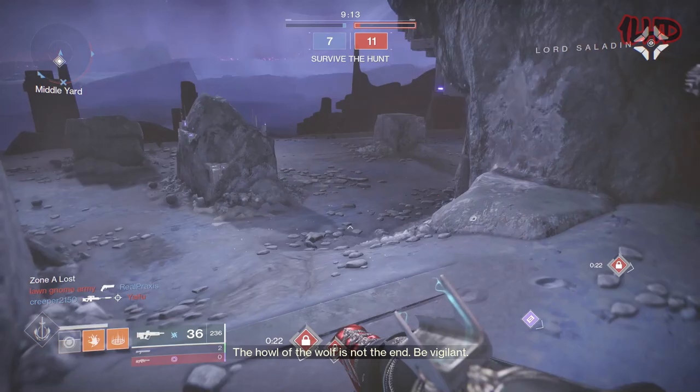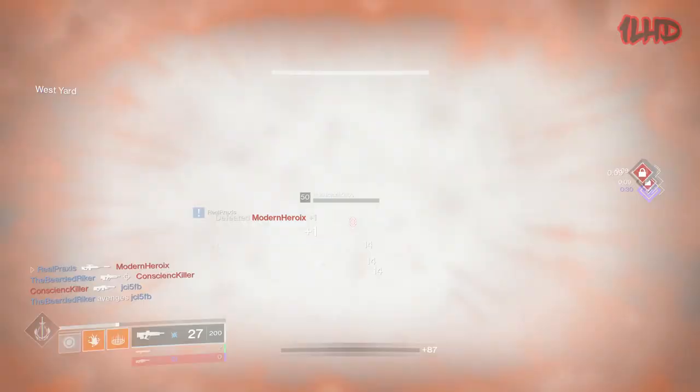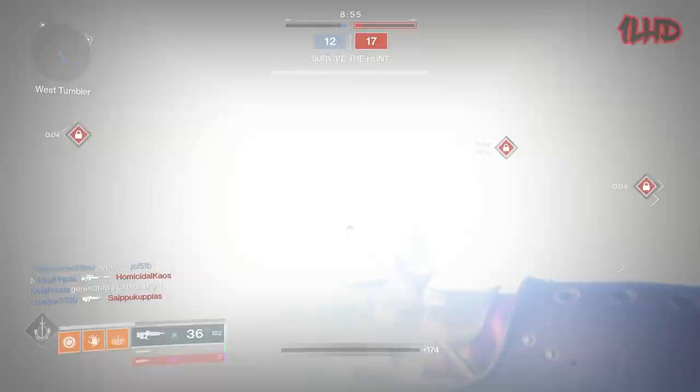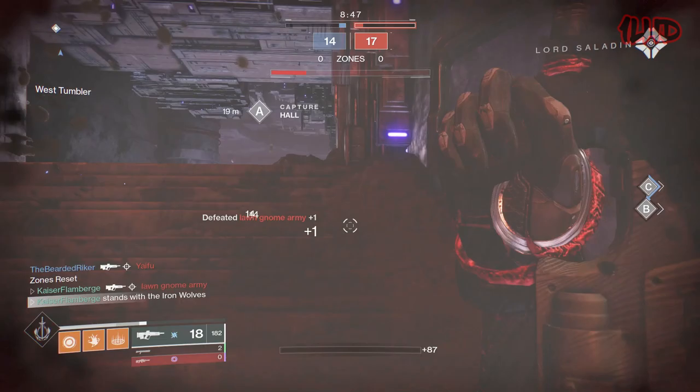Ritual weapons are very similar to pinnacle weapons in a sense that they too are fully masterworked legendary weapons, but do not possess a unique trait perk. However, ritual weapons have a total of four trait perks to select from instead of two static trait perks that cannot be changed. For example, the Vanguard ritual light machine gun Edgewise has both Feeding Frenzy and Field Prep in its first trait slot and Rampage and Demolitionist in its second trait slot.